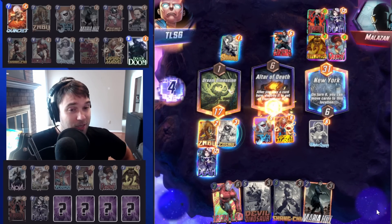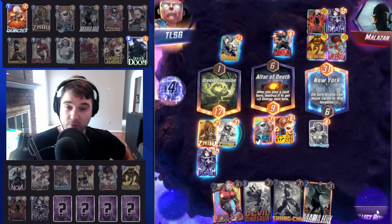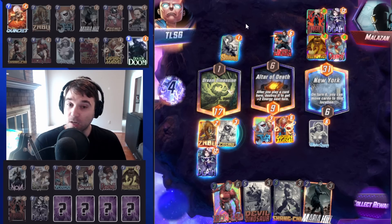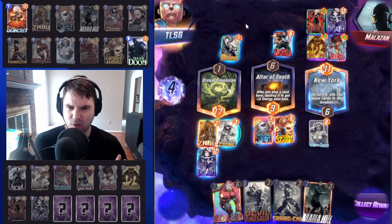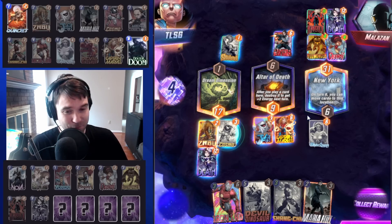Their Knull wasn't huge, but it would have been a very potent resource. Had they kept their Death in the left lane, that wouldn't have been enough to win it. They had to stack both of their big cards to have enough power to overcome what we had in the left lane already. And then the Altar of Death is just a little bit beyond that reach. So we will take the second four-cube game in a row.